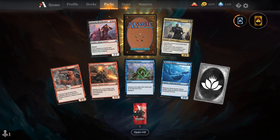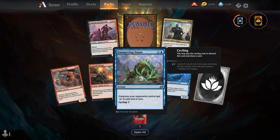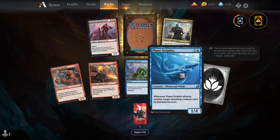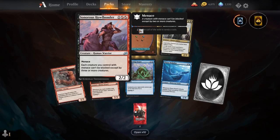Ferocious Tar Gorilla, Drannith Stinger, Hampering Snare, Phase Dolphin, General's Enforcer, Sonora's Hothail Bonder, and our rare is Lurrus of the Dream Den.